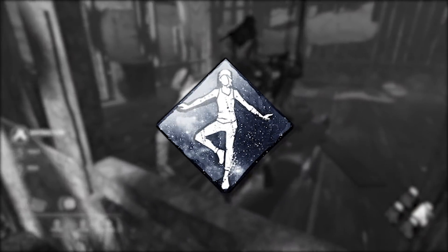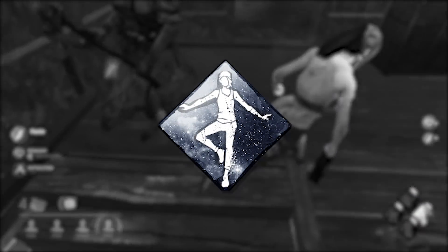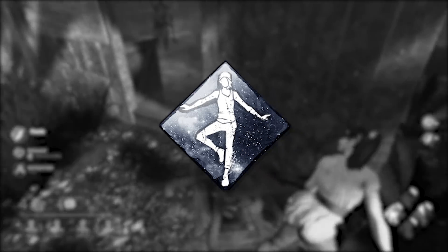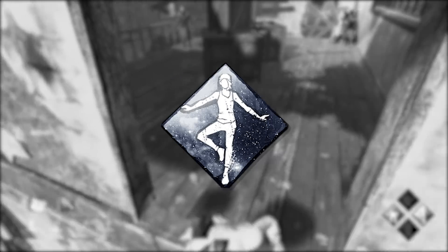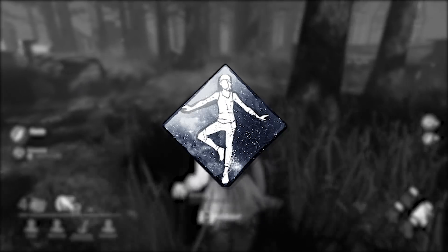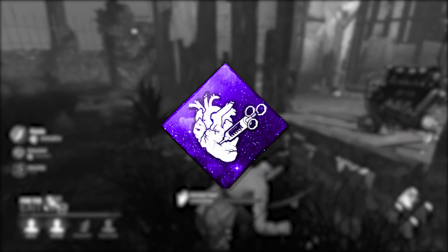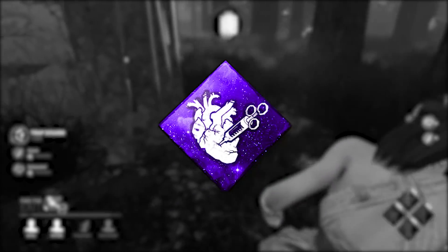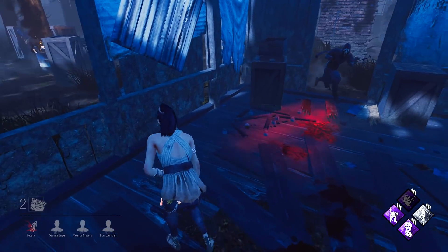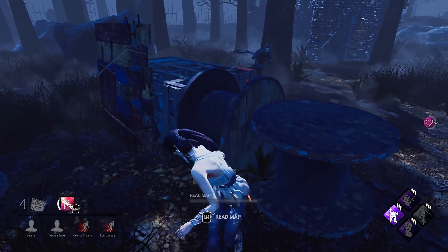I'm also running Balanced Landing because I really enjoy it right now. It allows me to get a sprint burst after landing from a hill or building, which is really good. And then as the last perk, Adrenaline - in my opinion the best end game perk. It allows you to get healed up by one health state when all generators are popped. This is the ultimate vaulting speed build.